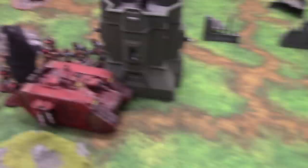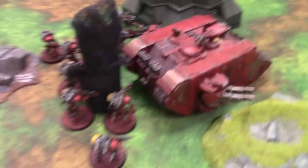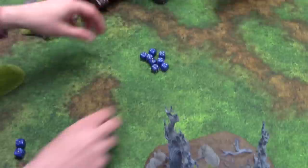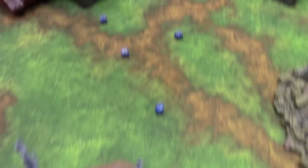Of course it scatters 3D6 inches, so it could go off the board — but it's a direct hit! Everything within 6 inches will take a Strength 5 hit. Ten hits on the Thralls, wounding on 2s — that's 8 wounds. They get their regular save... 1, 2, 3, 4, 5 — five failed saves. So five Thralls are crispy. Three hits on the Phalanx, 4-up save — passed. And on the other squad — 4-up save — passed. They're immune to fire.